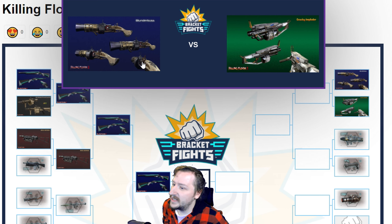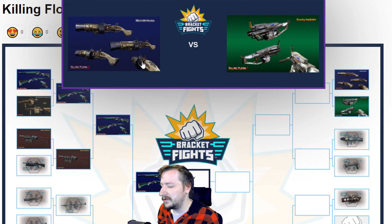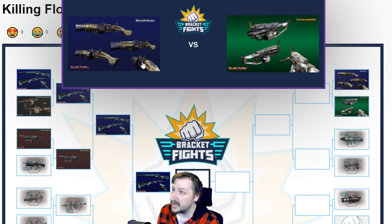Blunderbuss versus the Gravity Imploder — this is an interesting one. The Blunderbuss will do more damage per shot and gives you two firing modes: the Cannonball and the Shotgun. The Shotgun mode gives you close-range defense against Crawlers and Stalkers and cannot hurt you — it can also ricochet. The Primary Fire can hurt you though; you can blow yourself up with the Cannonballs. The Gravity Imploder is easier to use and you can't really hurt yourself with it to any real extent. Both are pretty good against crowds and can work decently against single targets. The Gravity Imploder can hold single targets in place, but you can stunlock something to death with the Blunderbuss, so they're very comparable.